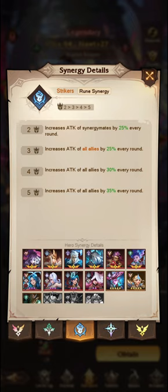And Strikers — basic, really basic stuff. Increases attack of Synergy mates by 25% every round. Usually we'll pair Nauri and Atrops. I have a video on Atrops if you want to check that out. Usually we'll just have two Strikers, or if you have a Seraphina, you'll have the three Strikers Synergy buff on the team — increased attack of all allies by 25% every round, which is very useful in PvE and PvP. You probably get up to a maximum of three to four rounds before either you are dead or the enemies are all wiped out.